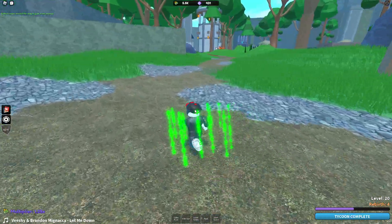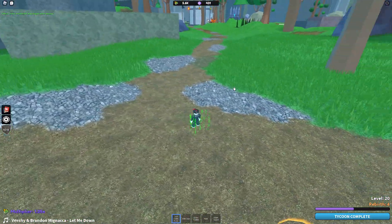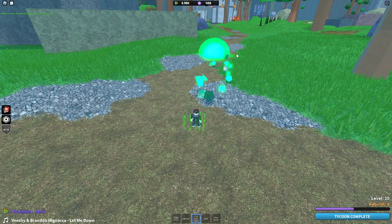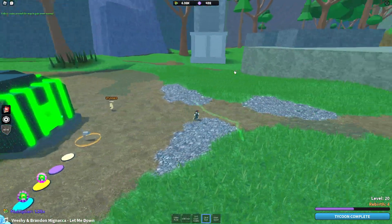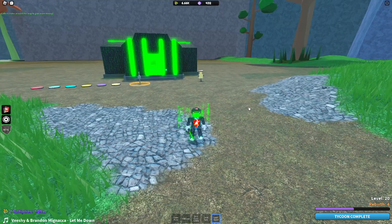Very short tycoon to get through. Let's do the abilities. So we have cyberpulse, which might be the ultimate. USB crash. We have cyber bullets, which is pretty neat. And then we have hack, which I think is the ultimate actually. And then we have our sword here as well. So that is the Virus Tycoon — very short, very easy to get through.